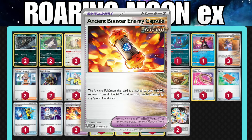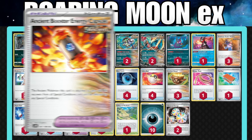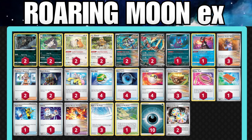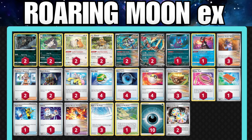The Ancient Booster Energy Capsule — two of them is good, maybe even a third or a full playset. What this does is give your Ancient Pokemon plus 60 HP. That means when your Roaring Moon EX uses Frenzied Gouging and takes 200 damage, it doesn't drop to just 30 HP — now you'll have 90 hit points left. That's really important in matchups where you don't want to be at 30 HP and have a Sableye sniping you out.